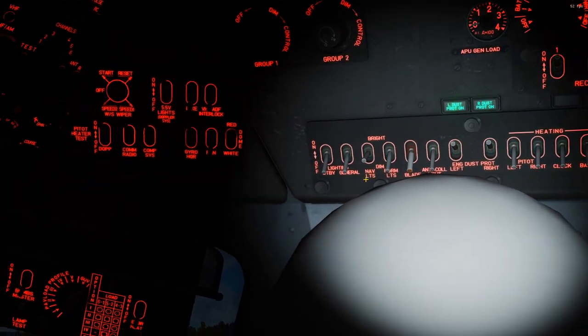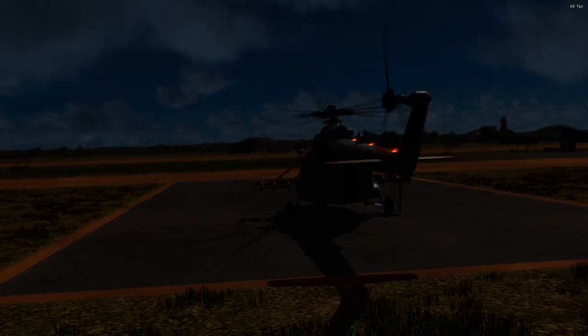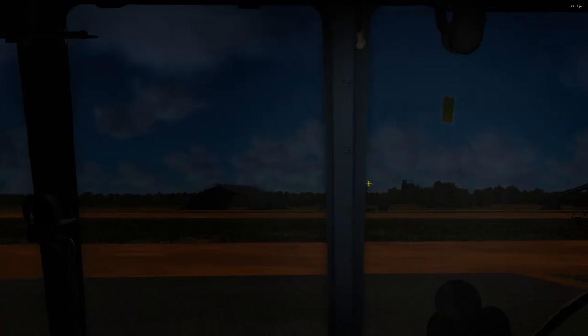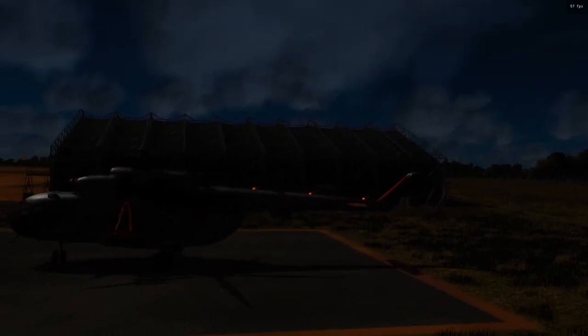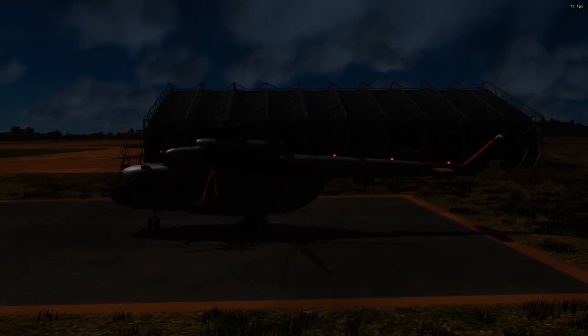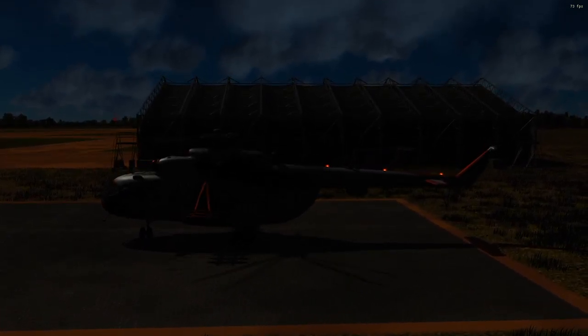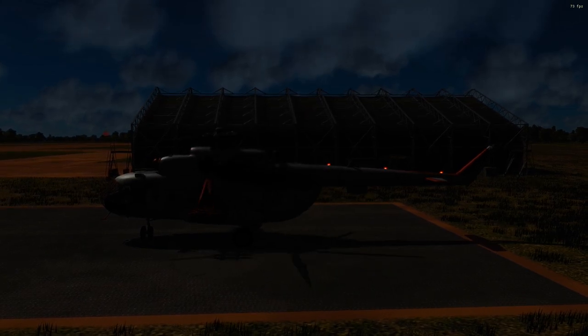Next we have our formation lights. Jumping out to look at them, we get three fairly dim lights on the tail. This is so you can fly formation and keep the lights the same distance apart to know you're in the same place. If we flip those to bright, they aren't actually any brighter — so that might be potentially the second bug we've found in this video. They are the same brightness regardless of that setting.